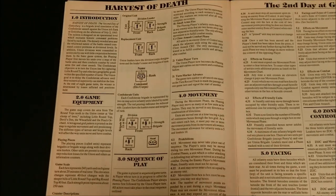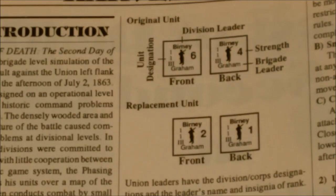Here we have an example of a combat unit — this one happens to be a Union combat unit. You can see it has a Division Leader at the top, its own designation along the side, the Brigade Leader across the bottom, and the unit's combat strength along the right-hand side. The back side will show the unit at a reduced strength.